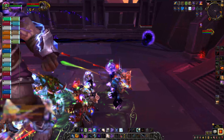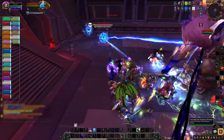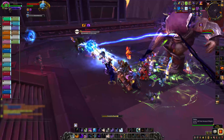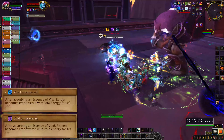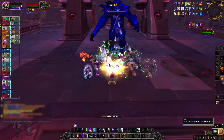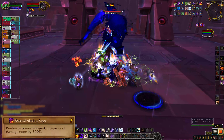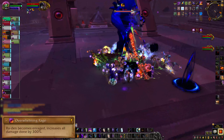The big thing of Phase 1 are these Vita and Void orbs. One of each will spawn and start moving towards the boss. You need to kill one orb before it gets there and Ra'Den will eat the other one. He'll gain a set of abilities based on which orb he ate. This will happen several times in Phase 1 and you need to alternate which orb you kill every time. If you double up, he'll get Overwhelming Rage which is no good.